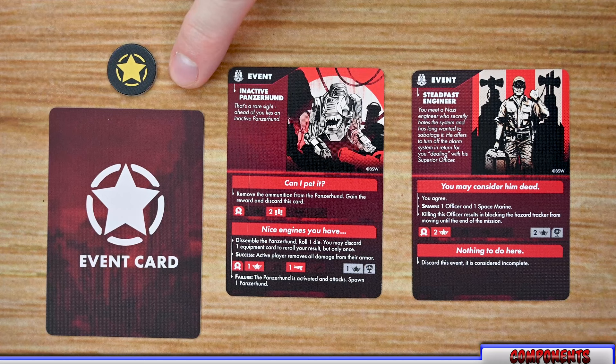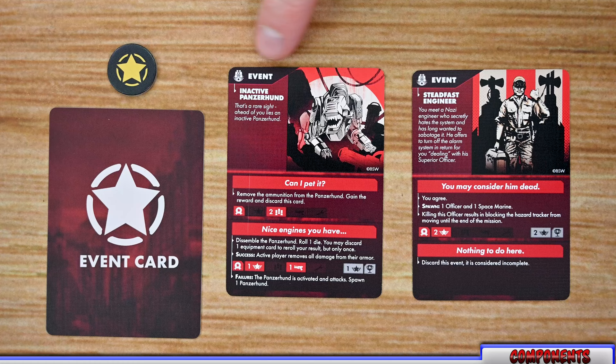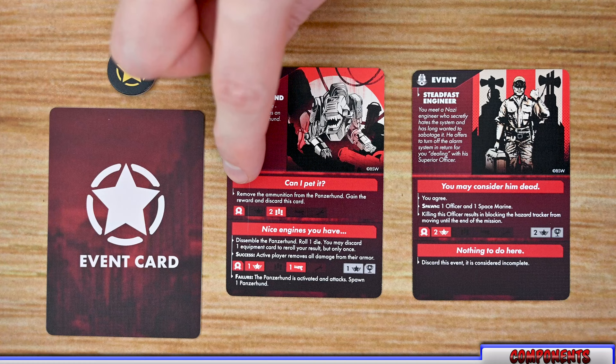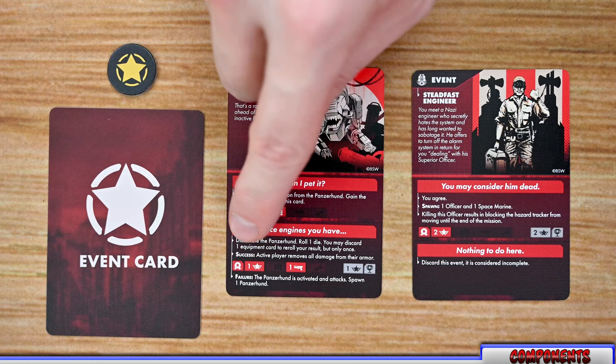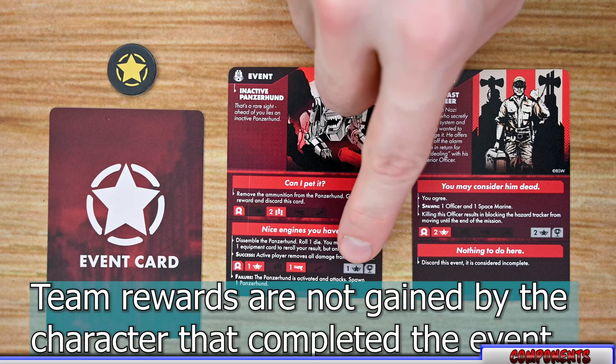The next deck is the event cards. When you perform a search action on an event token you'll draw and resolve one of these. Each card lists the name at the top and usually has a couple of different options for the players to choose from. Some options grant a reward to the individual player, and others provide team rewards as well.